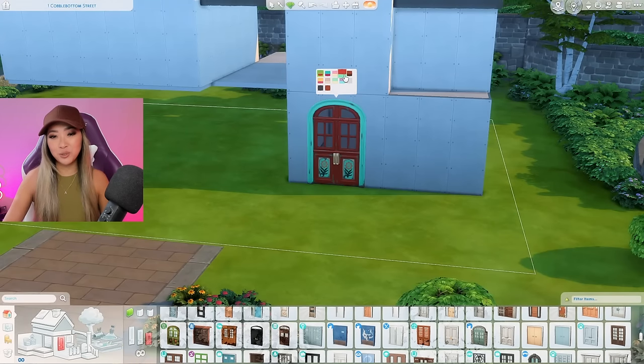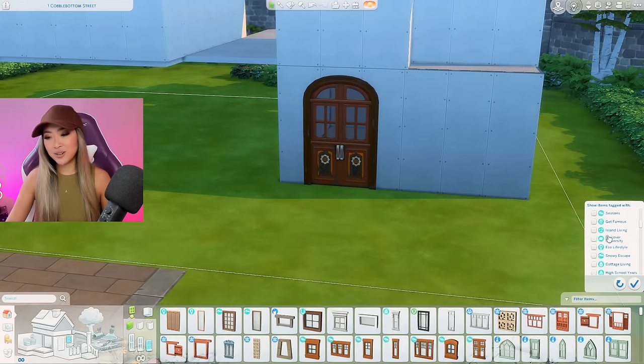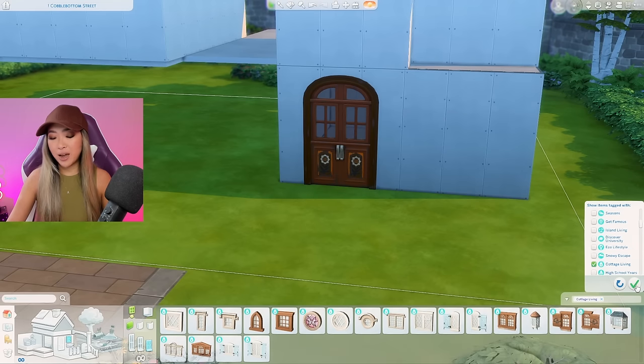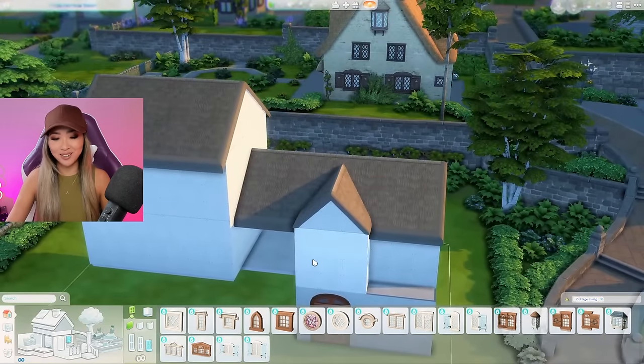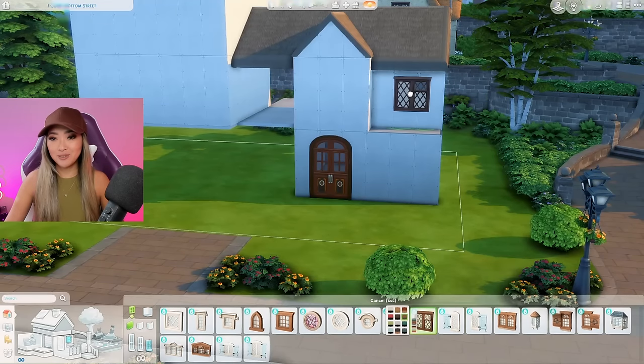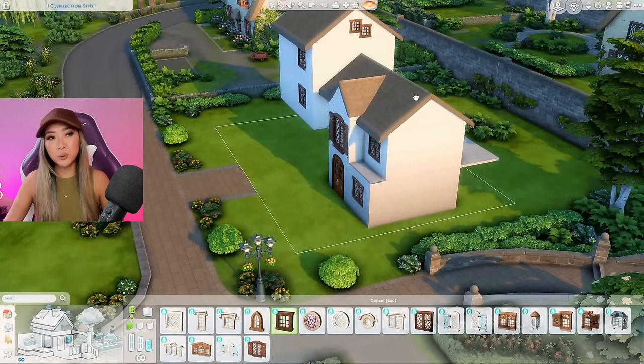It's looking really silly right now but trust me — I'm going to add some roof pieces to see if it will bring it together. To match the cottage living aesthetic and the surrounding neighborhood, I'm going with the cottage living thatched roof texture. For the door, this arched one from Movie Hangout Stuff is actually perfect and looks so similar to the photo. I can't decide between cute personality on the door or something more neutral — this brown swatch is a happy medium. For windows I'm sorting by the Cottage Living pack, which has some really amazing windows — it's very hard to decide.